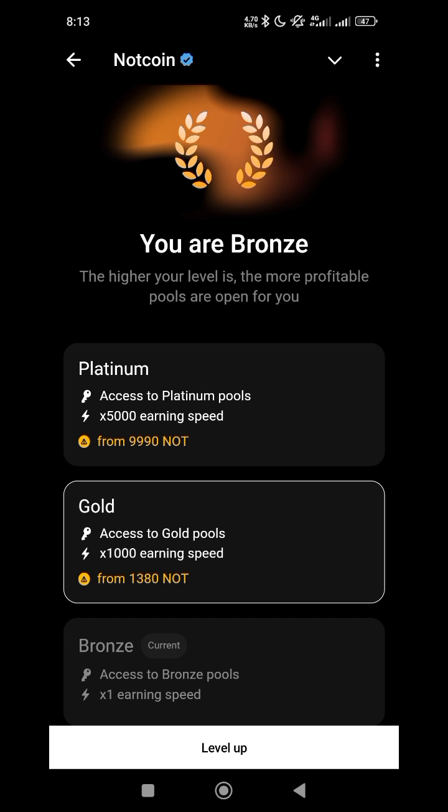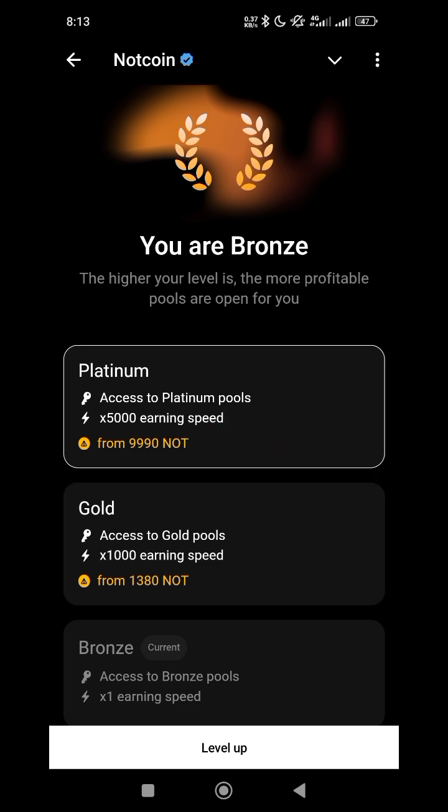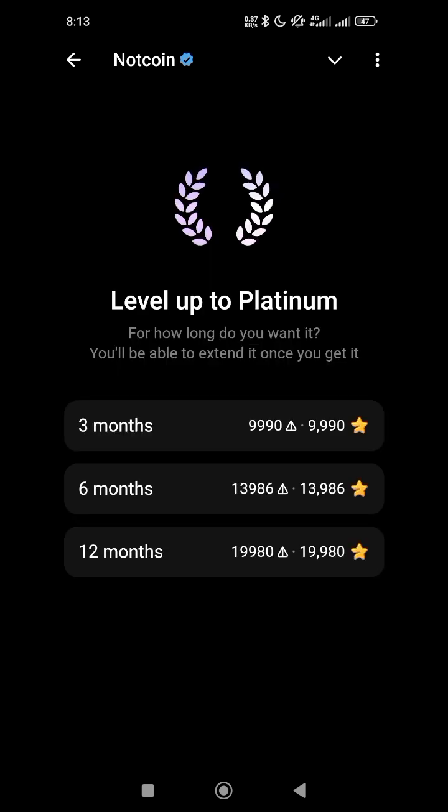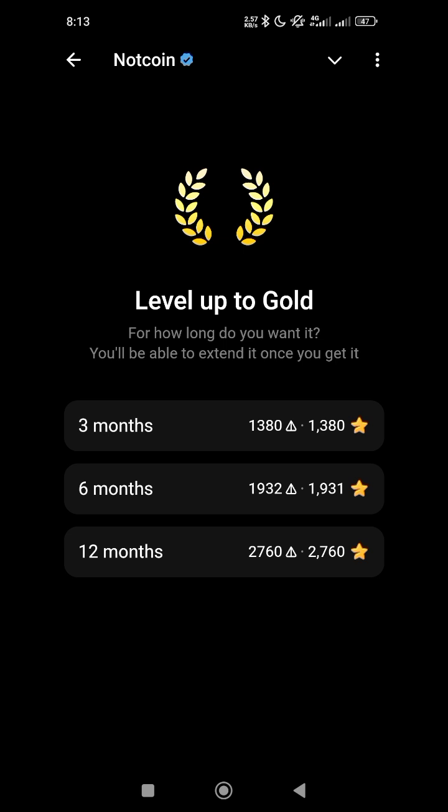Once you click on it, it says you are branched — the higher your level, the more profitable pools output for you. We have Platinum, which starts from 990 NoseCoin. If you click on level up it shows three months, six months, and 12 months. We also have Gold level, which is lower than Platinum — three months for 1380 stars, plus six months and 12 months options.